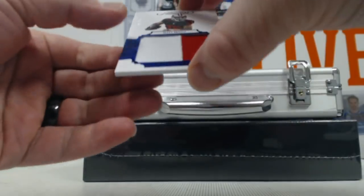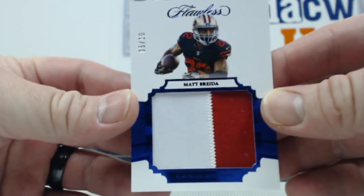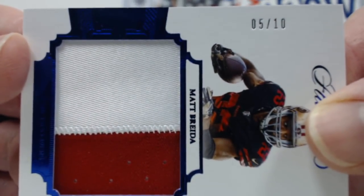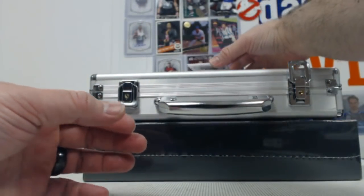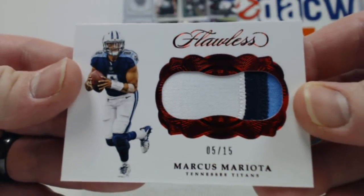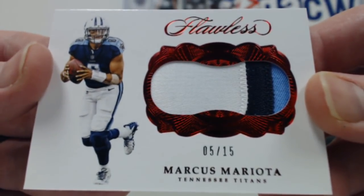Here we go. A Matt Breida, blue Flawless parallel, two-color patch, out of ten — NFC West. And a little Marcus Mariota action, three-color patch, red parallel for the AFC South.